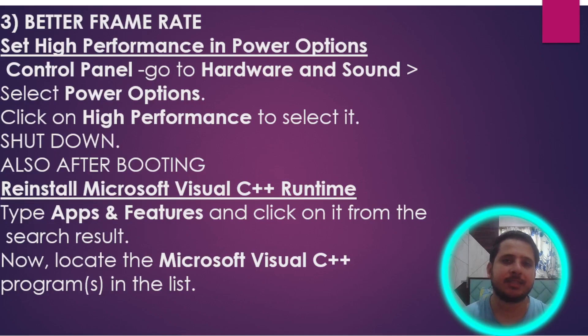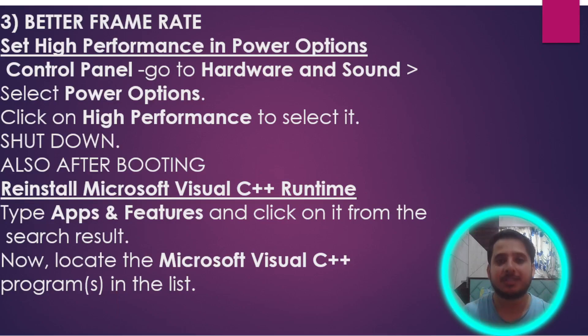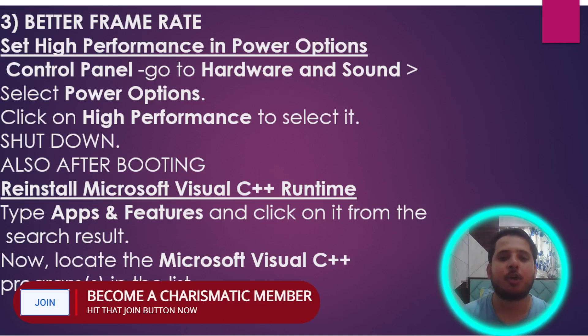Most gamers are struggling to run this game at 30 fps or even 60 fps, and the performance is not that good. To increase performance, first set High Performance in the power options. Go to Control Panel, go to Hardware and Sound settings, click on High Performance and select it. Restart your system so that your laptop or computer is performing at its max level so that the game runs fine and smoothly. After restarting, you also have to reinstall Microsoft Visual C++.